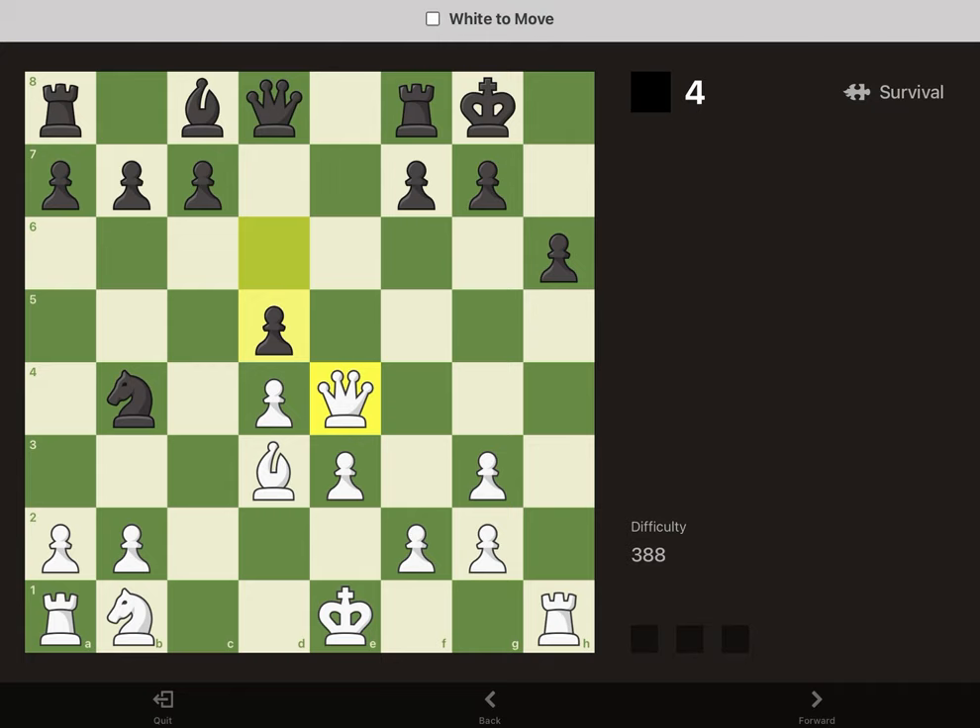In this position, our bishop and queen form a battery, so anywhere along the B1 to H7 diagonal our queen goes, it's going to be defended by our bishop. So we can just plop in next to the enemy king, and that's checkmate.